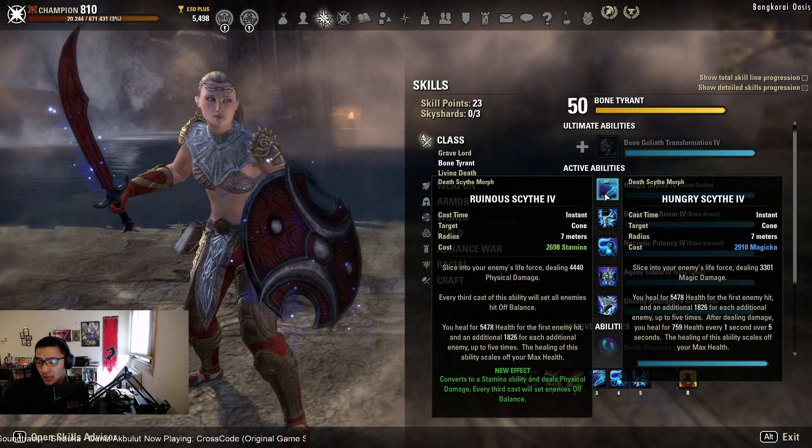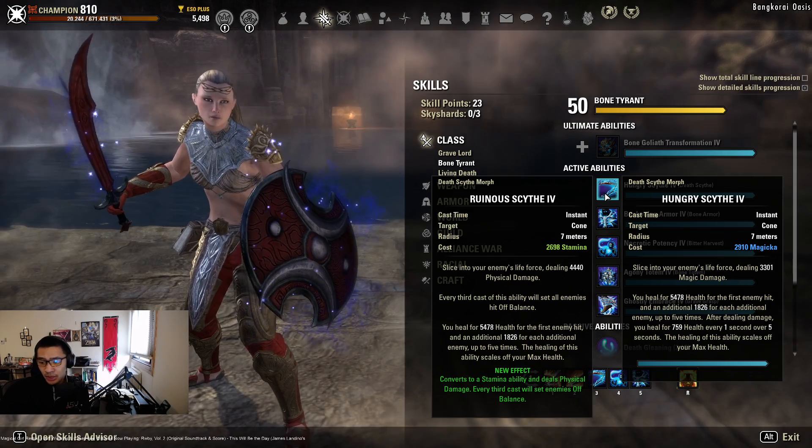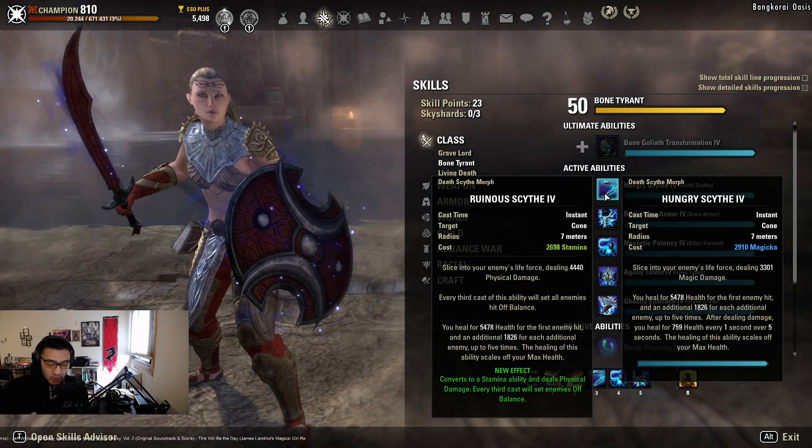Ruinous Scythe also uses stamina, so you'll need to micromanage your stamina more if you use it. I personally prefer Hungry Scythe because it uses magicka. Off balance is usually covered by a healer or by running a lightning staff on the back bar anyway.